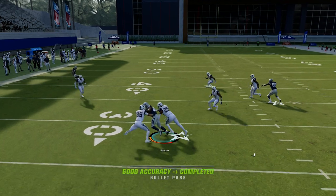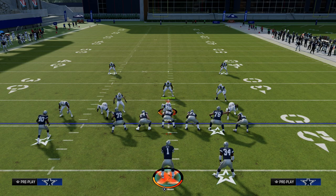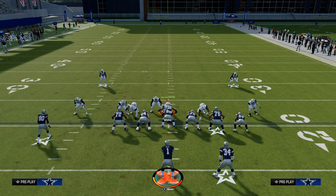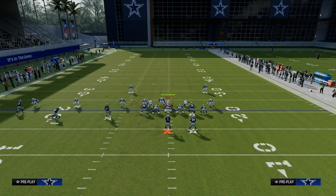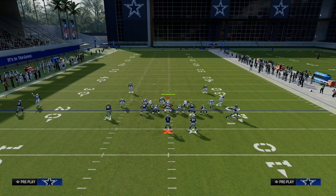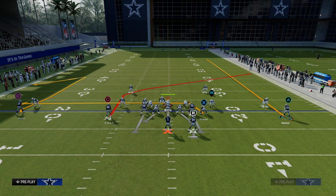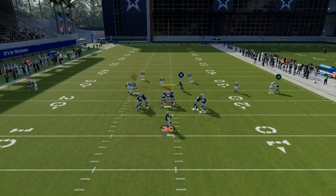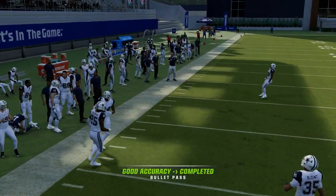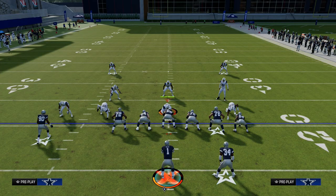By using the comeback route on the left side, it gives us another option against man coverage. Notice that the hard flat defender is also getting pulled to the sideline because we have an outside receiving threat over there, so we can pull zones outside. By utilizing this comeback route — or really any vertical or curl route — when he turns, you just pass lead down, and as you can see it's a nice read against man to man. So we have man coverage beaters built right into this concept.